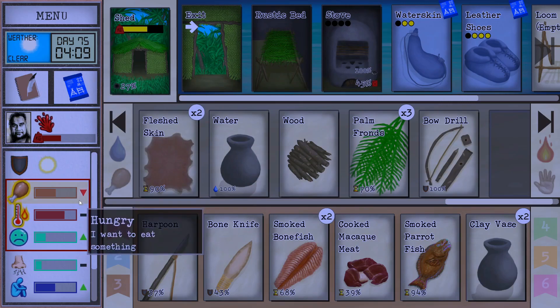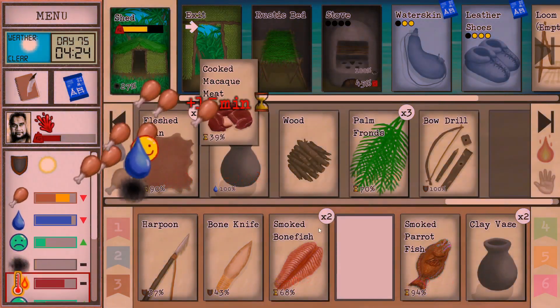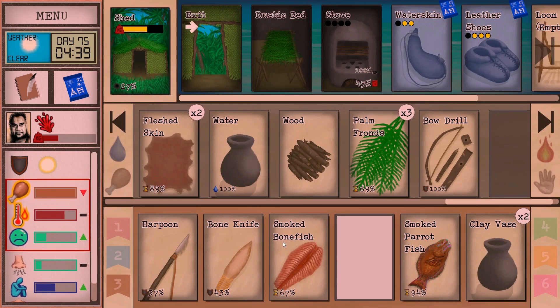It's dark and early in the morning. Let's go ahead and eat — this macaw meat is at 39%, yikes. I got another comment telling me there's a tree you can get water from in the mangrove forest if we explore enough, so that's helpful. Let's head to the wetlands and check the cave.